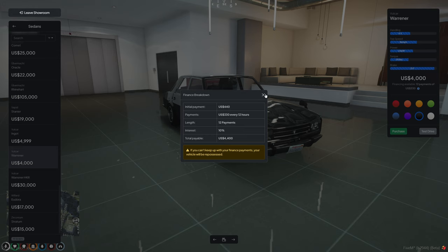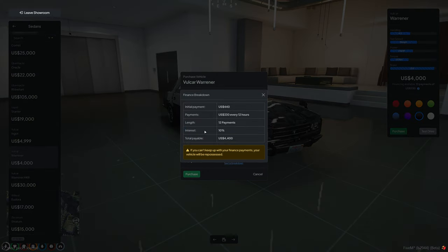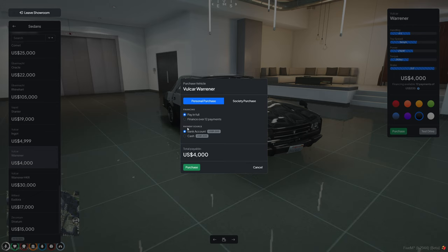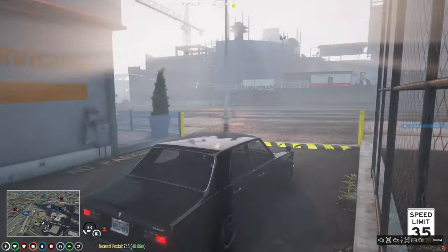If you think you can make more money than the payment amount, go ahead and finance it. I'm going to go ahead and purchase this car. Financing is over 12 payments at 10% interest — the same as a real car dealership. Me personally, I'd rather just pay it in full. It's $4,000 and I save $400 in interest, so let's go ahead and purchase it in full. Now I've got the car.